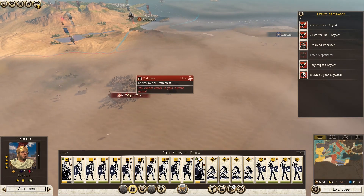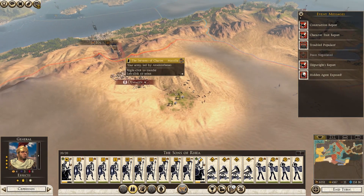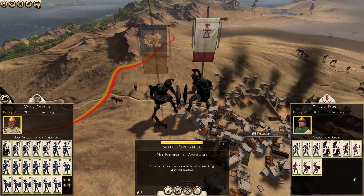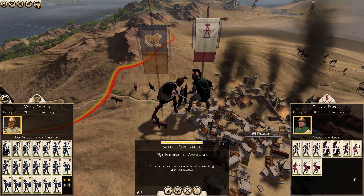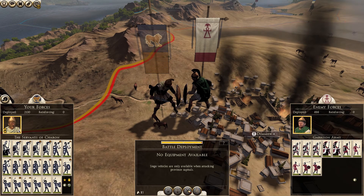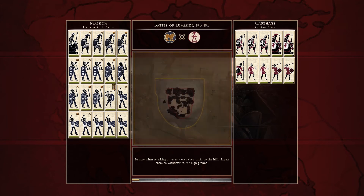I'm about to take this city here. I was thinking about auto-resolving but you know what, I've got my new graphic settings and I don't know when I'm going to get another fight this episode - let's just do it. Let's fight this on the battlefield and hit the assault button and see how it goes. I'm kind of curious on how the loading times are here too, hopefully a little bit quicker - but we shall soon find out.